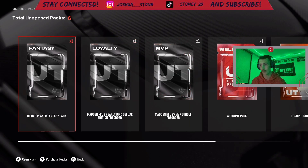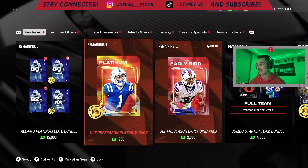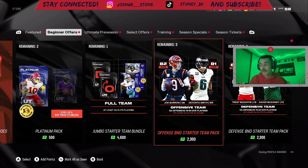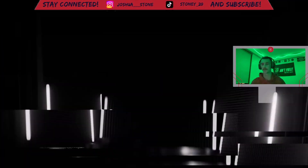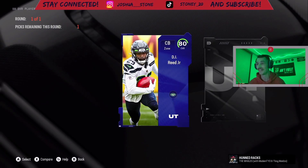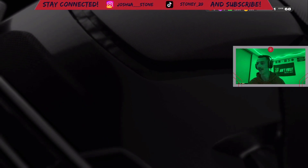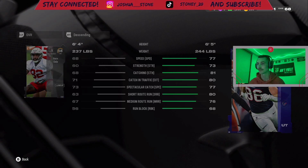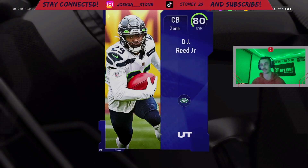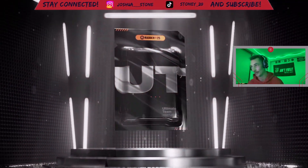We have all of these packs to start out with and 46,000 cash to spend. We're gonna start out with the 80 overall fantasy pack - that pack animation is sick! We get two choices: DJ Reed and then Dalton Schultz. Schultz is a little speedy I guess, but we need cornerbacks pretty bad. We could go without a good tight end but not without a good cornerback, so we're taking DJ Reed.